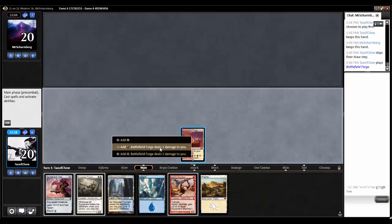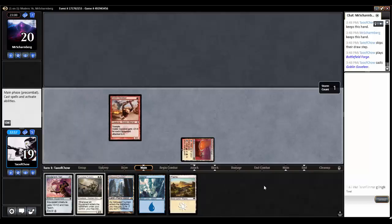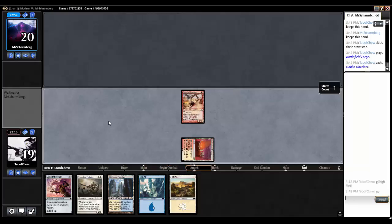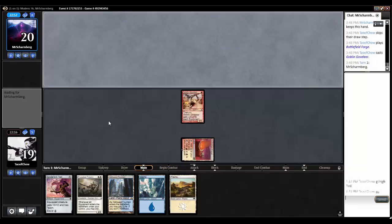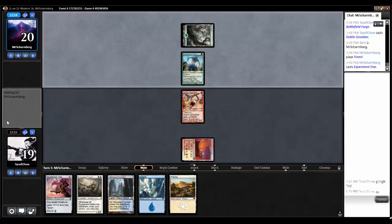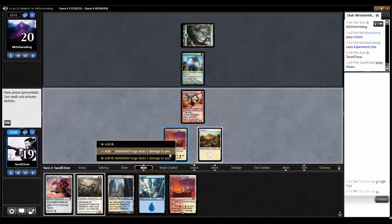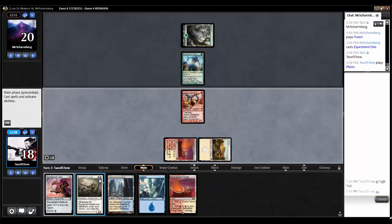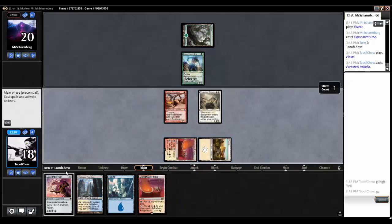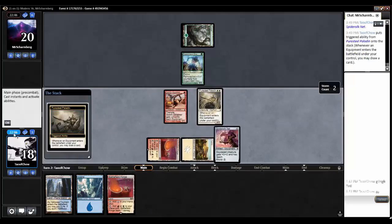Turn one we'll go Goblin Cavalier. Opponent plays Experiment One. Turn two, we'll go to Plains and get a Pure Steel Paladin out. Draw a Spider-Silk Net. Always yield.